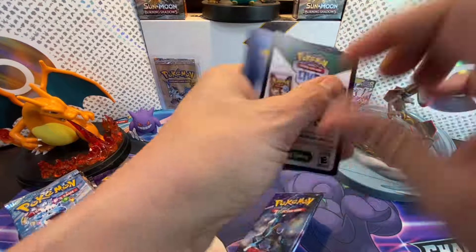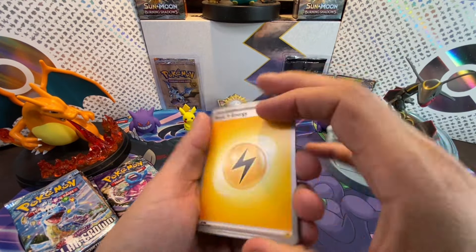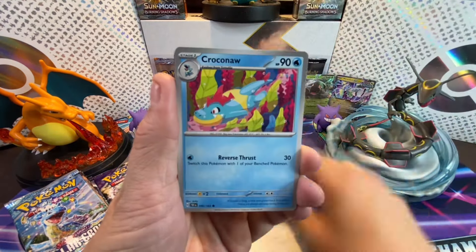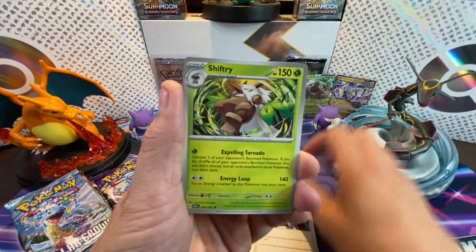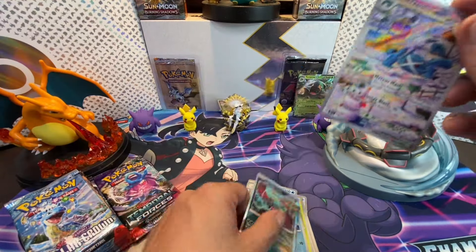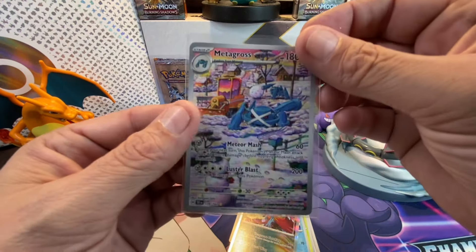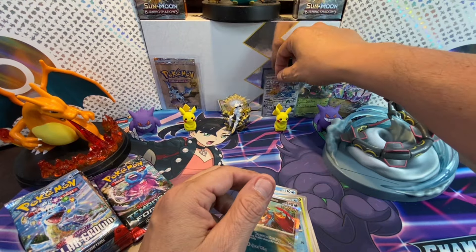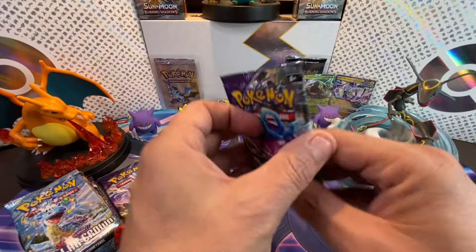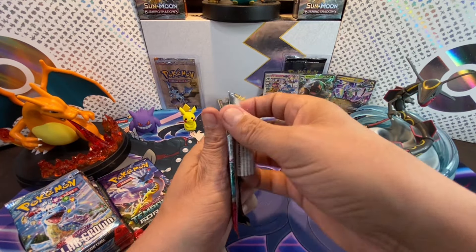Two hits on the board so far — Miraidon EX and Toedscruel EX. Just a reminder: if we get a tie on hit count, it all comes down to card values. And look at that — we got the Illustration Rare Metagross! That is hit number three for Temporal Forces! What an awesome banger!